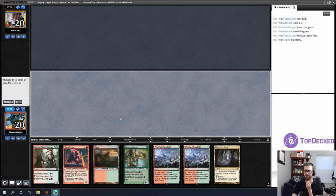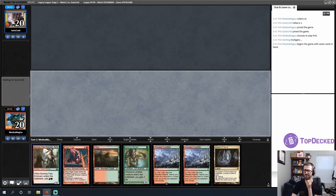Round two opening hand is a little weak but has the Rage Forger and two things to put counters on — if I draw any acceleration this hand becomes really good, so I'll keep it. I'll lead on basic Forest into Essence Warden so I don't get Wastelanded. I have four lands so maybe I'm fine with getting Wastelanded. My opponent is mulliganing to five — that makes me think more unfair than fair.